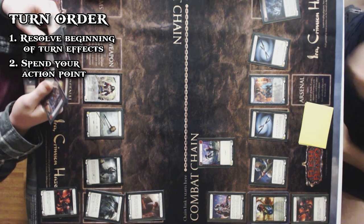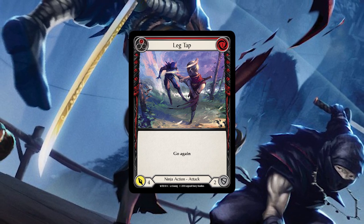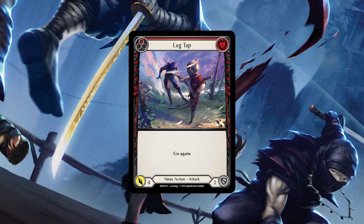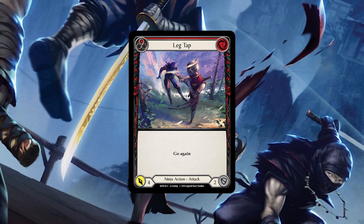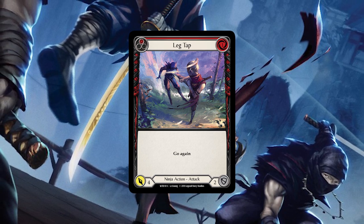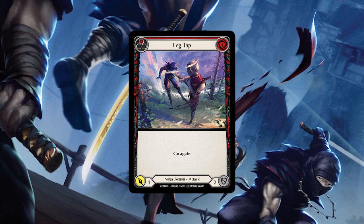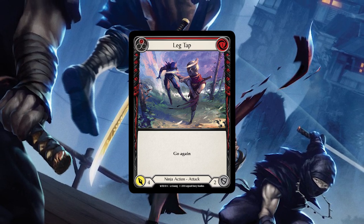But there are ways to gain extra actions, and one of those ways is by taking advantage of the keyword go again. Go again literally means: when this card resolves, gain another action point. So you could play an action card with the go again keyword, use that card to attack, and when it resolves, gain another action point, play another go again action, resolve that one, gain another — rinse and repeat — until you've run out of resources, run out of action points, or run out of cards in hand.